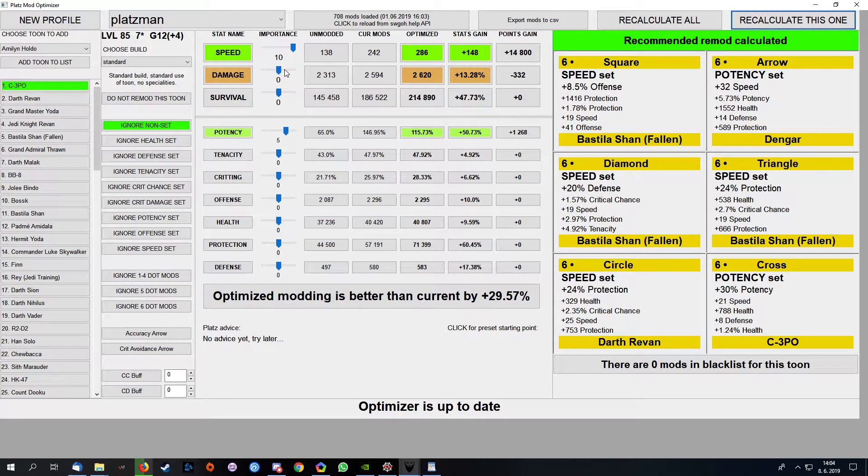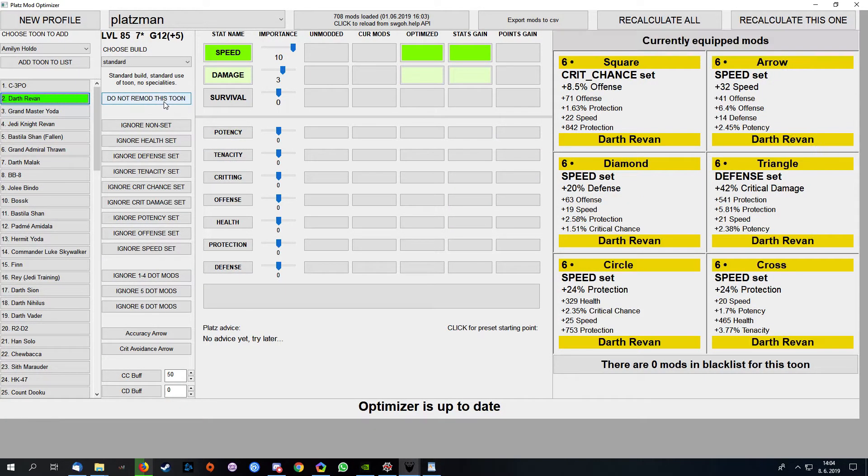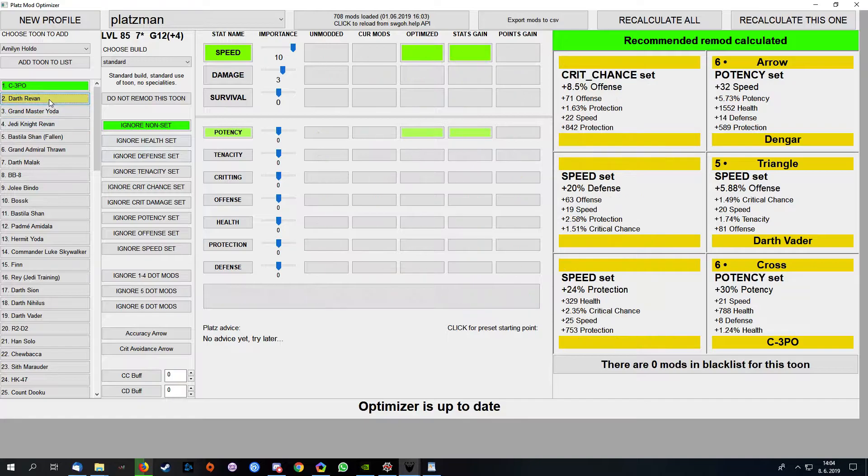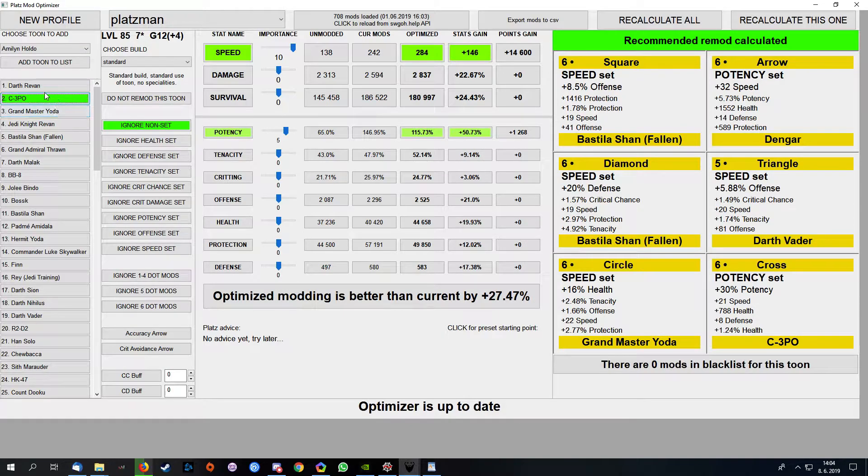The next possibility is to make Darth Revan not be remodded — his mods cannot be used then. Or I can also push him in priority over C3PO and he will also not use Darth Revan's mods. Those were options which were in the optimizer for the last few months.